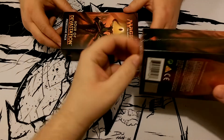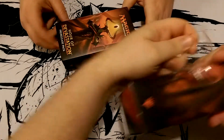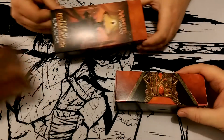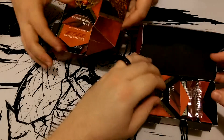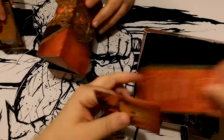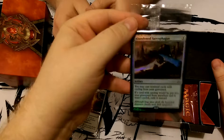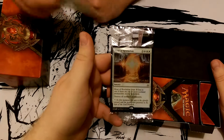Let me rip my plastic off. Let's open up our sarcophaguses. All right, let's look at our pre-release specials. I got the Hour of Revelation — what did you get? Turn around — Abandoned Sarcophagus, it's an artifact. I love artifacts. Hour of Revelation.